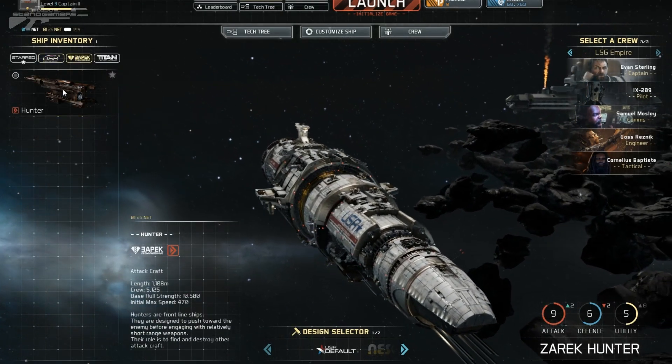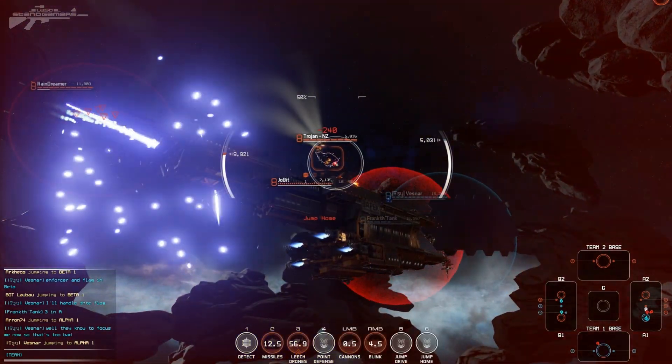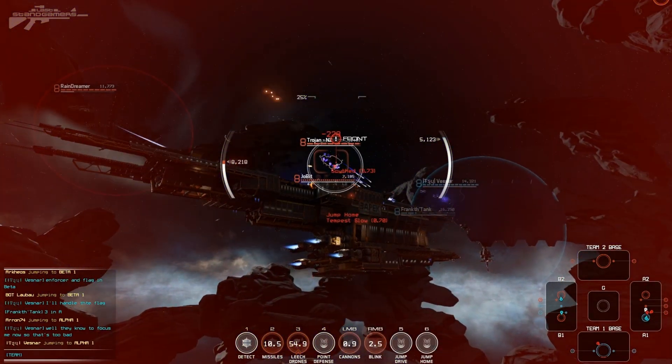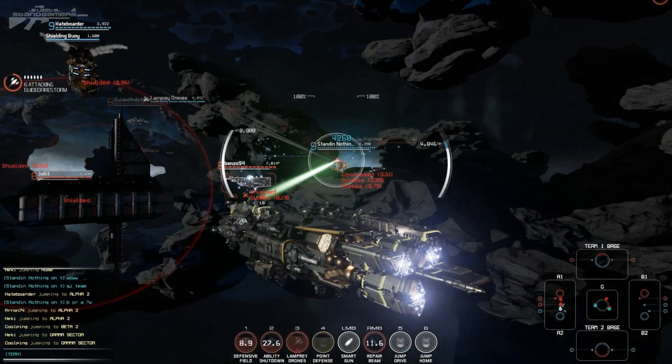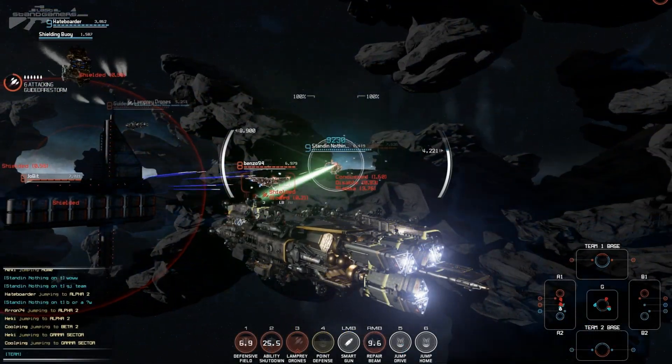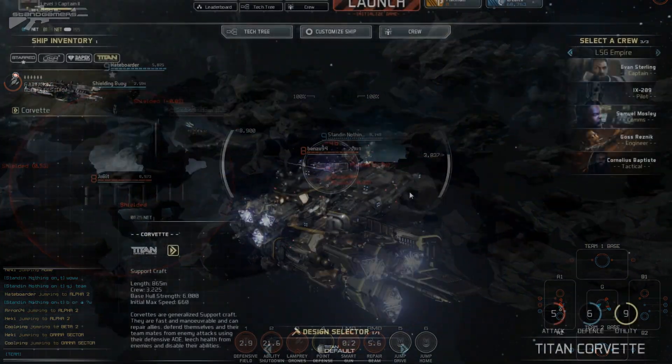Next up we have the Russian faction — a little bit faster, with less hull hit points so it can take less damage. Then we have Titan, who produces the Corvette. The Corvette is the support craft and it provides teammates with medical assistance, allowing you to repair in the midst of battle. This was the ship I found was the most fun to actually pilot.